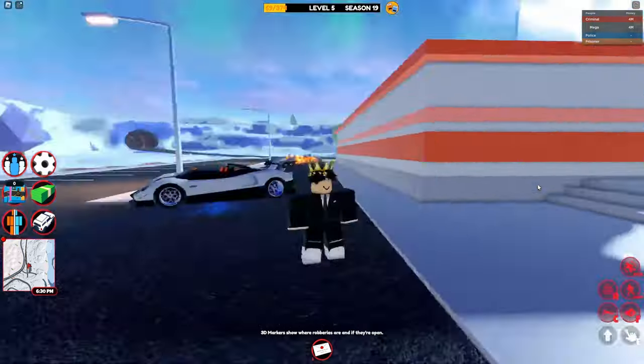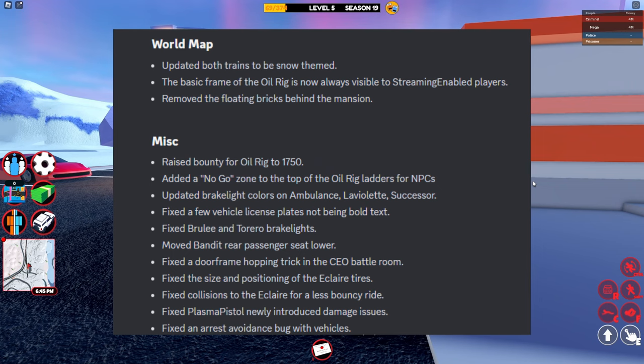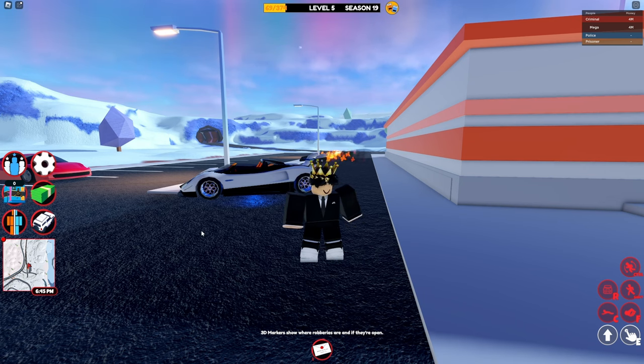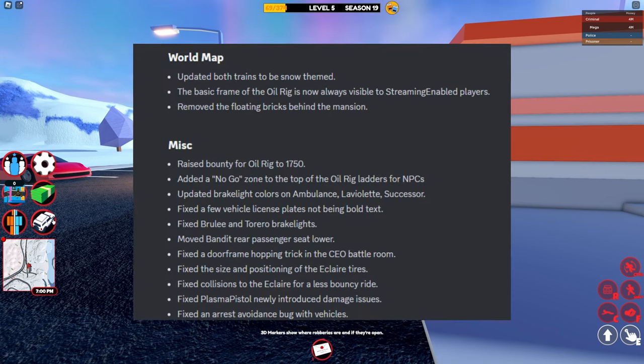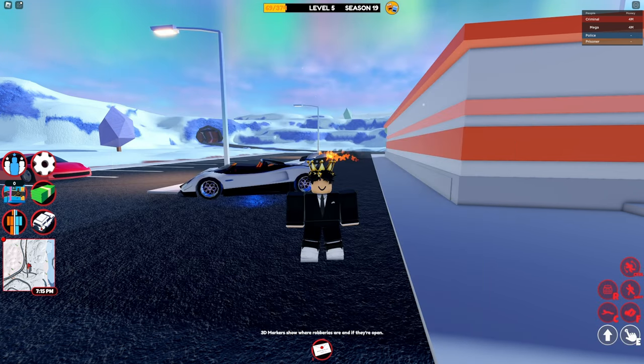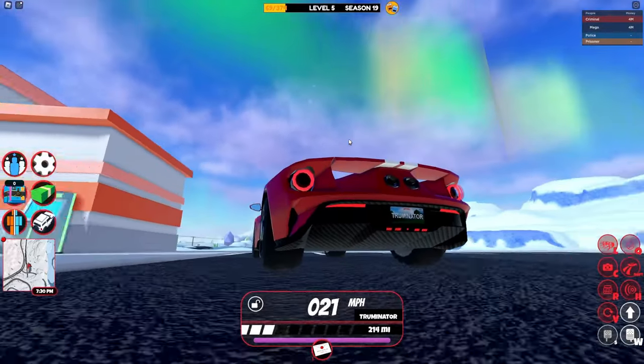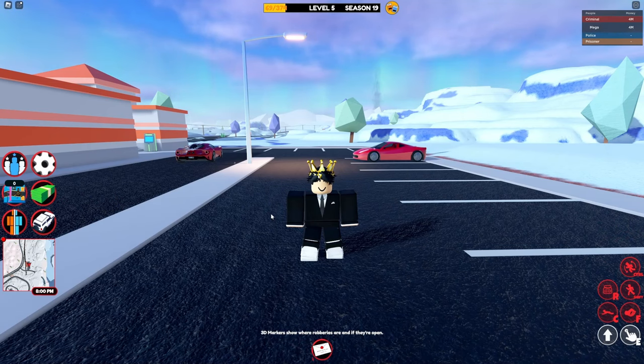We've also had some more changes. For example, the oil rig bounty has been raised — if you rob the oil rig, your bounty will now be 1,750. Bright light colors have also been updated on three cars: the Ambulance, the Laviolette, and the Successor.